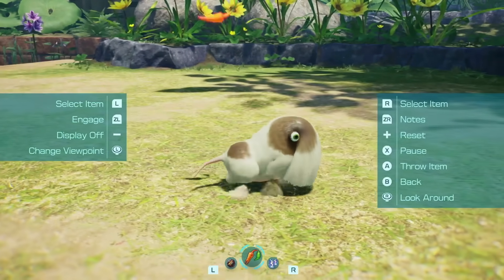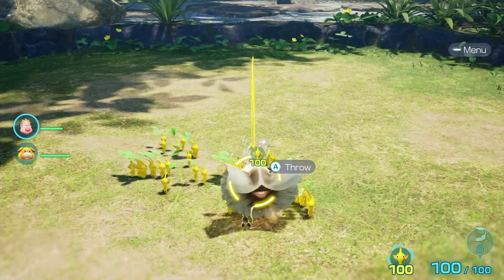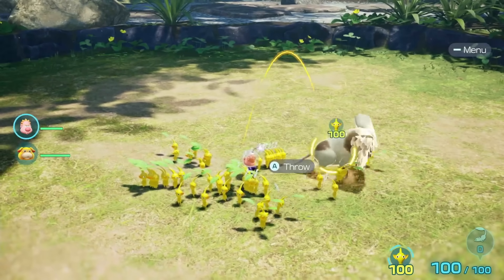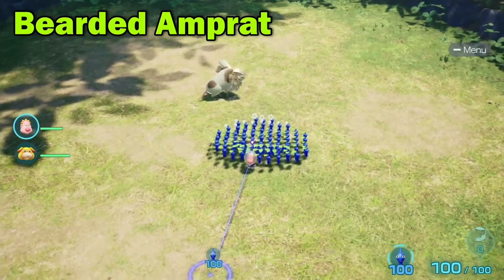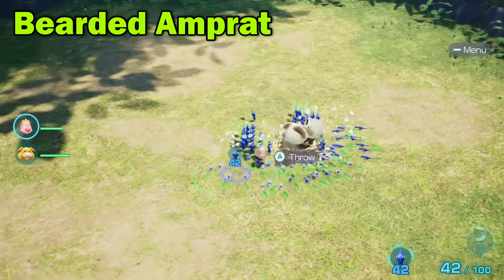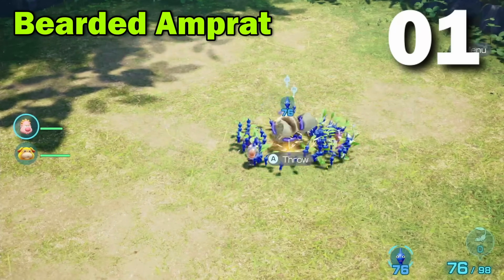The Bearded Amprat can electrocute Pikmin, so logically I thought we'd need to use Yellow Pikmin. But with Yellow Pikmin, the test subject just runs around trying to electrocute unshockable Pikmin and doesn't eat any of them. Fascinating. So to get results, we go back to using Blue Pikmin and must constantly whistle to avoid any dying from electrocution. Fascinating that the test subject only eats while charged.